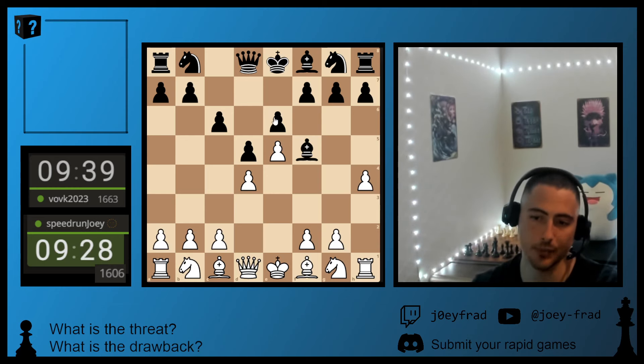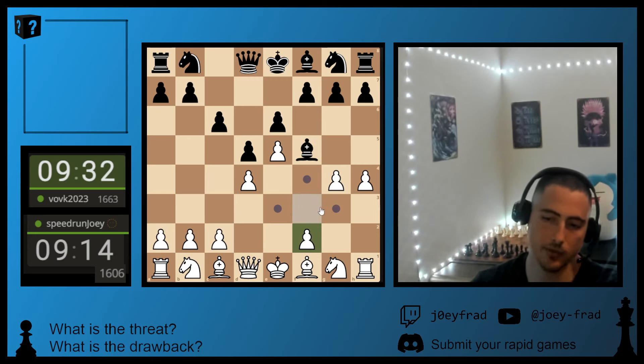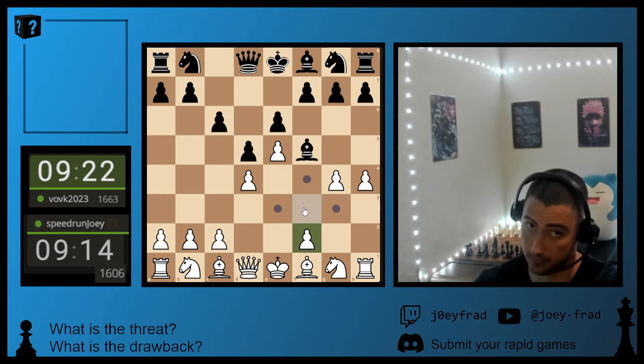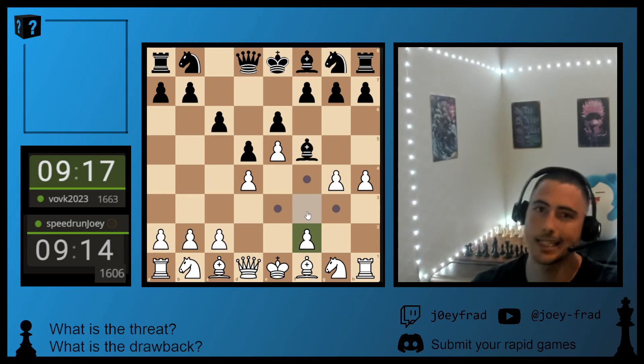Now, by playing E6, he blocks the possibility of going back. And because he didn't move the H pawn to H6 or H5, he blocked the possibility of the retreat diagonal. So our Queen supports this - we just kick it, and when he goes here, we just kick it again with the pawn, and then we hit it - it's trapped. Imagine beating a 1700 with 7 pawn moves in a row as White to start the game.